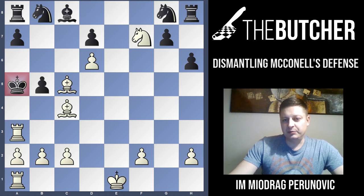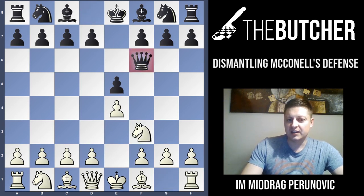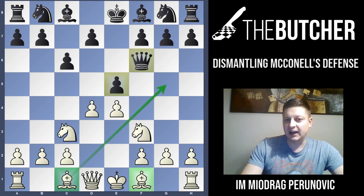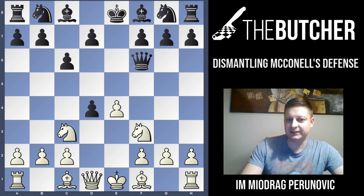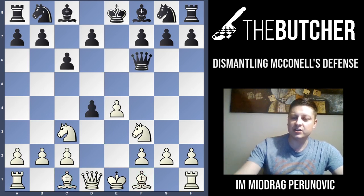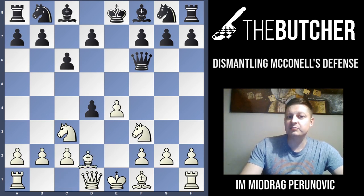Let's go back and repeat the moves: E4, E5, Nf3, Qf6 — you always play a developing move threatening Ne5. After C6, D4, and unlike Morphy who played E5, the key improvement in comparison to the famous game is Bg5. That's the modern improvement.